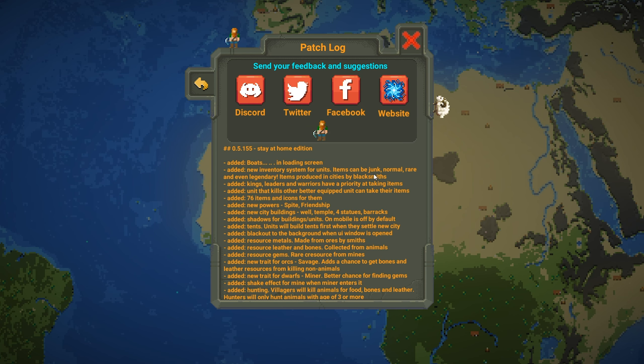Items can be junk, normal, rare, and even legendary. Items are produced in cities by blacksmiths, so that's a new building type. Kings, leaders, and warriors now have priority at taking items. There's also a unit that kills better-equipped units and can take their items — that must be an AI feature. There are 76 items with icons for them.